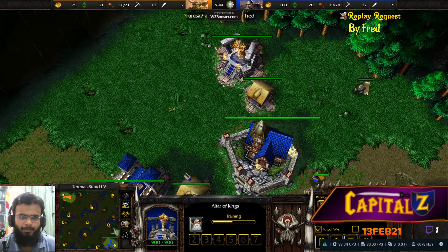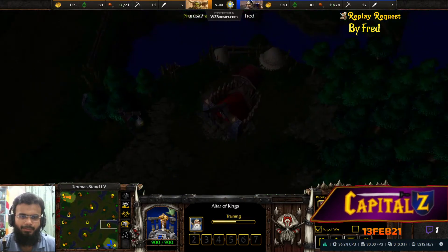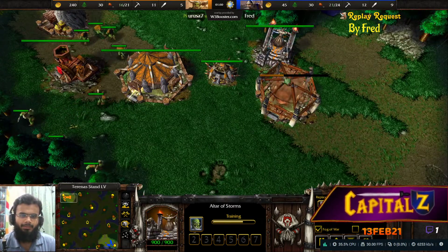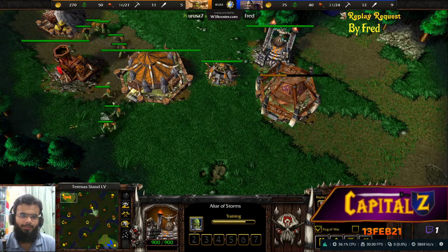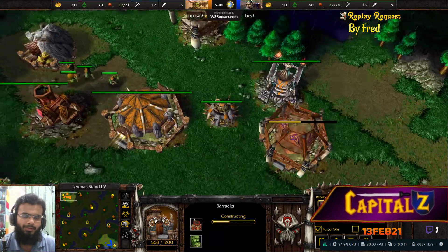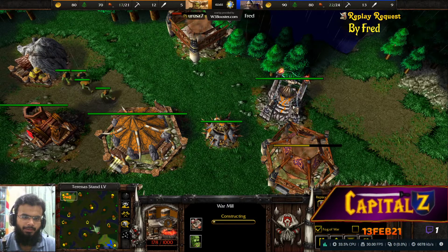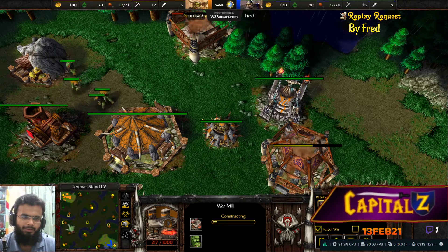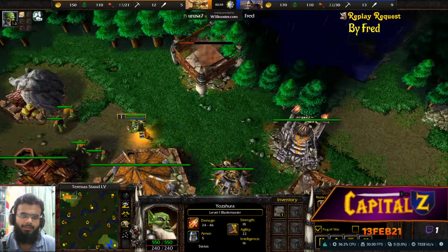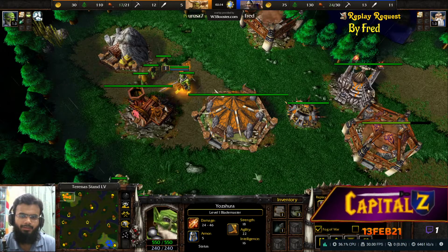You've got a goblin merchant camp right in front of your base - I keep calling it a goblin mercenary by mistake. We've got a mercenary camp nearby. The gold mine is exactly where it was, the natural expansion and the optional second gold mine are also pretty nearby. Apart from that you have the tower in the middle, and the goblin labs have been shifted to a more distant location.